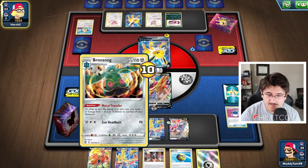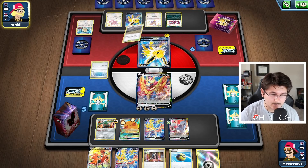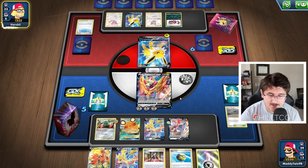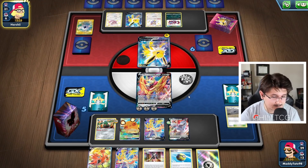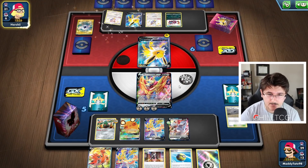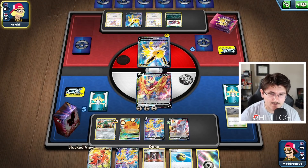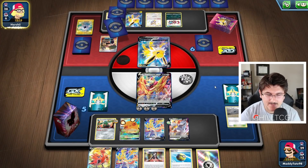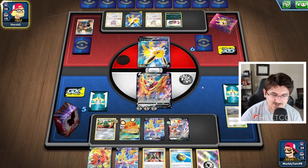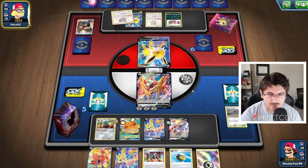He definitely might KO this Bronzong this turn — that's just something we might have to deal with. Path to the Peak comes into play, unfortunately, but that's going to get discarded with the Chaotic Swell. He's not going to be able to attack our Zamazenta this turn, which is pretty preferable. We don't see Orbeetle, so this might be one of those straight Jolteon decks. He discarded both Captures — probably makes sense. He probably doesn't want to put special energies on because he knows we might be running Duraludon.